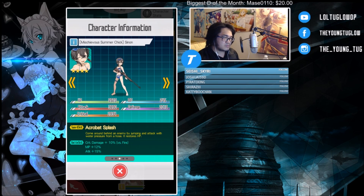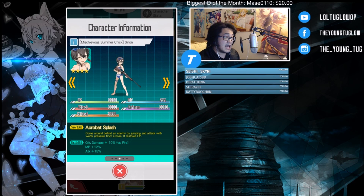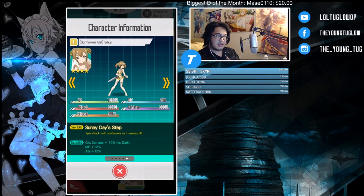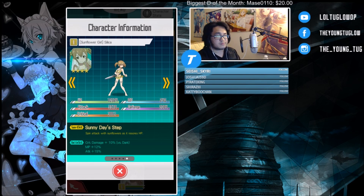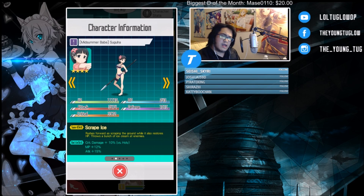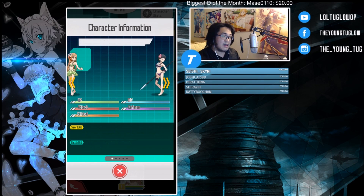Let's check their stats real quick. Xenon has 3,890 attack — highest attack in the banner. I said she was the only one with less than 3k crit, but Lisbeth is also under 3k — she actually has the least, probably because she's generating the most combo. Silica has the most crit, and Asuna seems to be the most balanced with high attack and high crit.